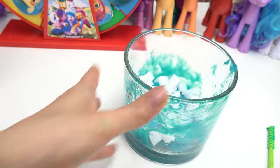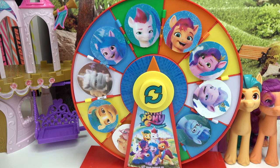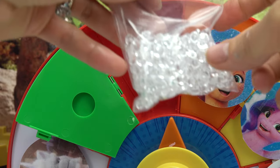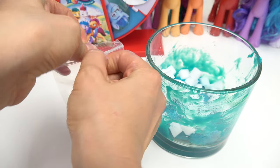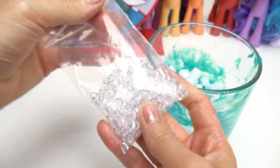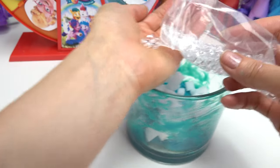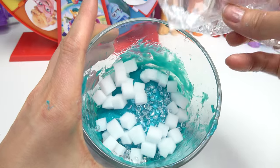We're not going to mix it in yet. Our next add-in — we've got Zip, finally! Let's see what add-in Zip has. It's these translucent gems. Since Zip is a Pegasus pony and flies, I decided to do kind of like these raindrops. Let's put some of these in here. Oh my goodness, how cool.